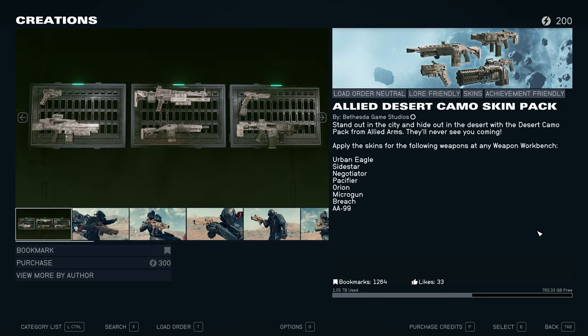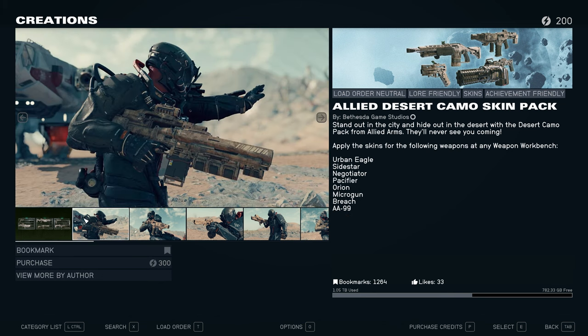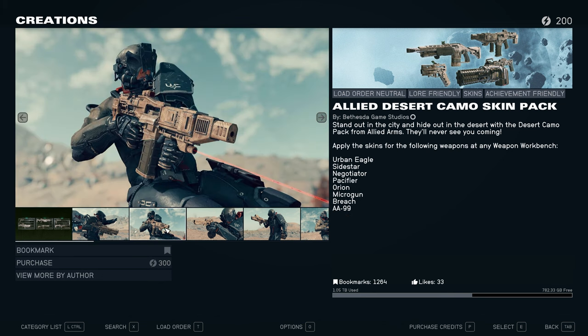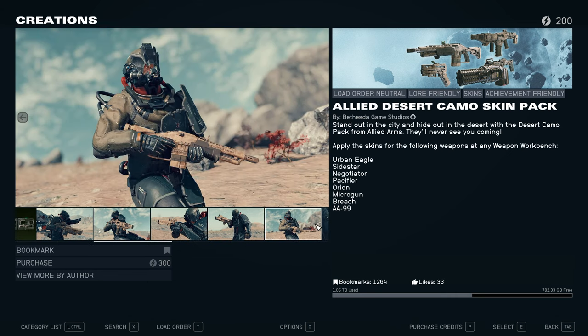The next one is the Allied Desert Camel Skin Pack. This is at least a pack of skins for 8 weapons. I might very likely buy this one — it's only 300 creation credits. I'm pretty curious, I want to see how it is. A lot of the guns I use, so I think this might actually be something worth considering.